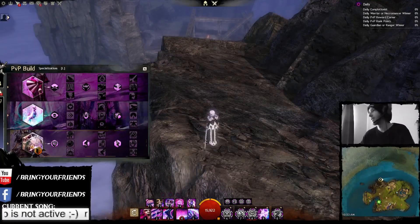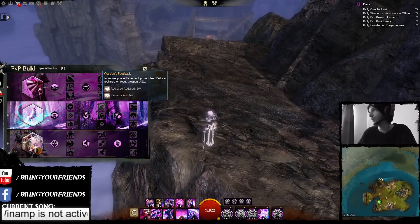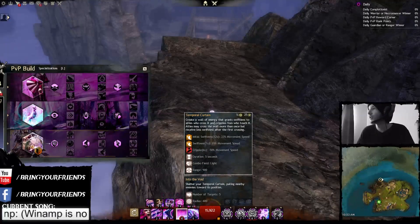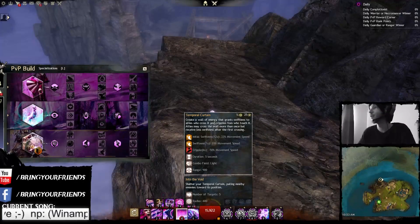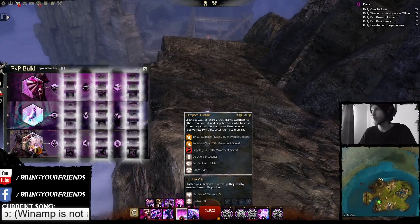Inspiration. Warden's Feedback is now in the place of Temporal Enchanter. Your Focus skills have been improved; Focus recharge reduced by 20%. Now on Temporal Curtain — it now also grants super speed to yourself and allies for 3 seconds upon pulling the first enemy, and reflects projectiles into the void. It now cripples foes upon activation and damages all foes based on how many enemies are pulled. Max foes crippled: 5. Cripple duration: 3 seconds. Void damage — for 1 enemy: 210; 2 enemies: 231; 3 enemies: 252; 4 enemies: 273; 5 enemies: 294. So if I were to pull 4 enemies successfully with Into the Void, all enemies would take 273 damage.